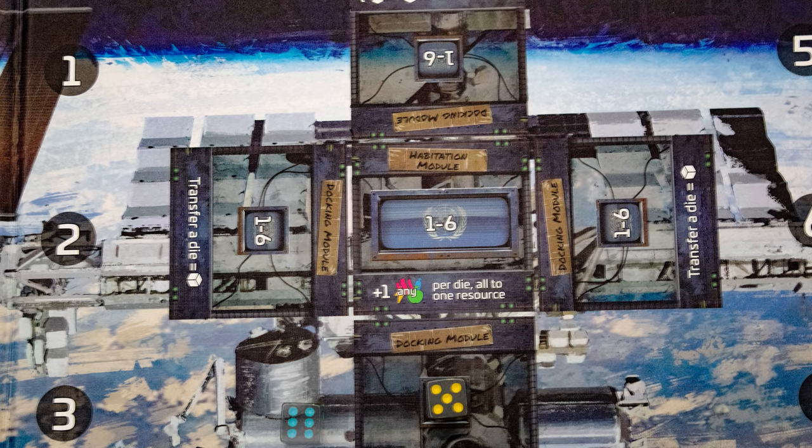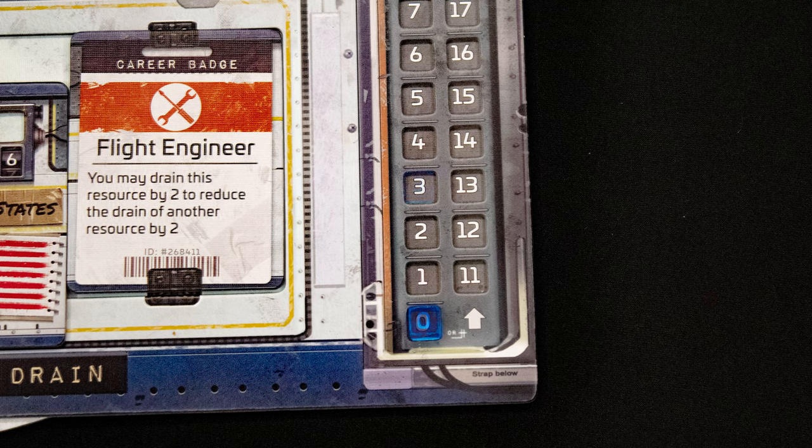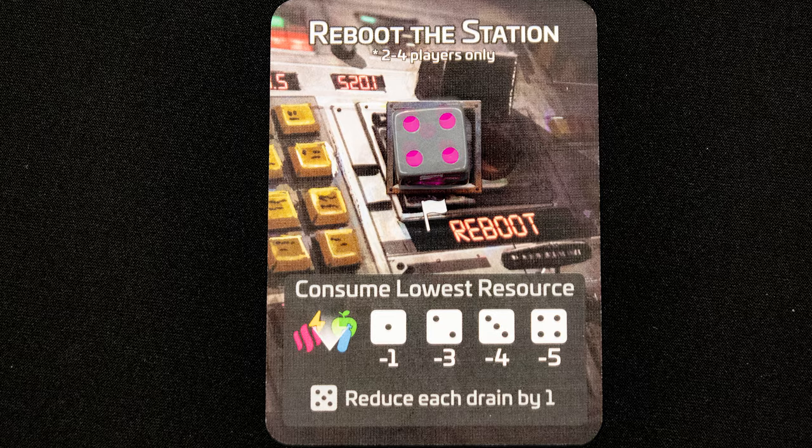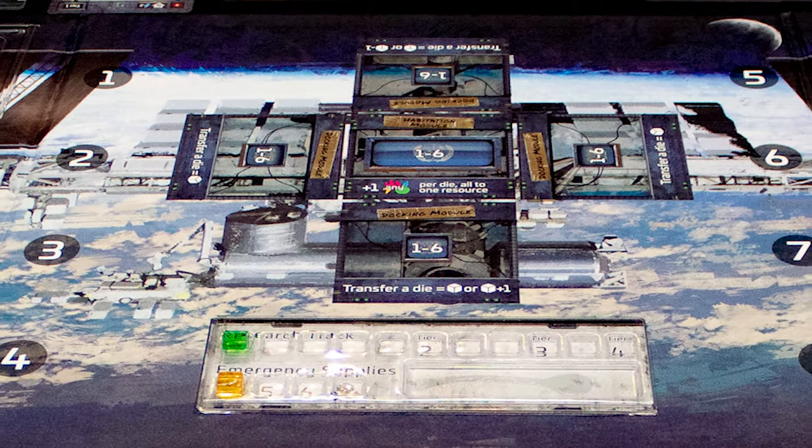A few notes to round off: the middle of the board has spaces where you can place a die so another player can gain one. Over-producing by a lock gives you a one-time bonus tracked on the top right of your board. This bonus is either three capacity points for each player, or advancing one mission one stage.